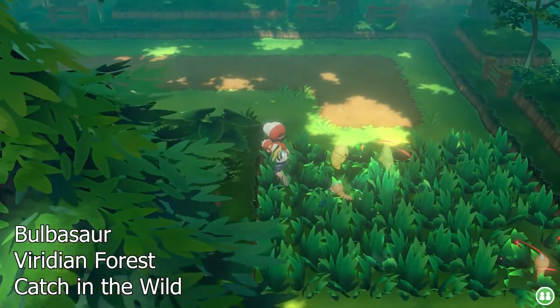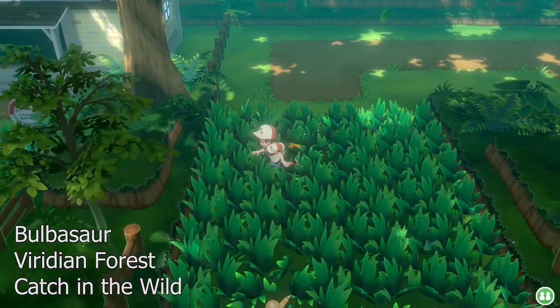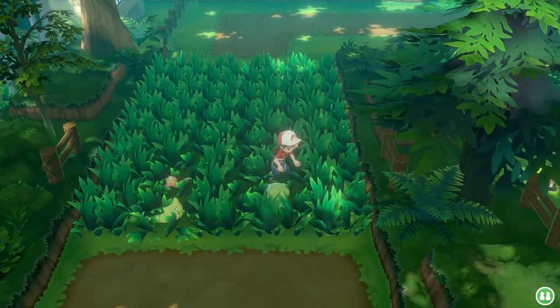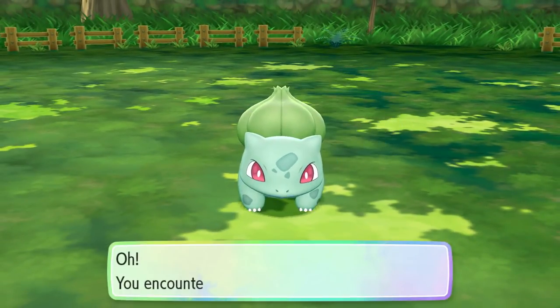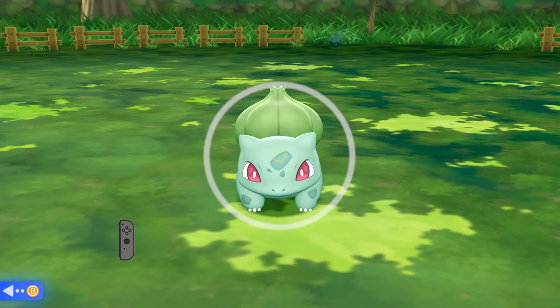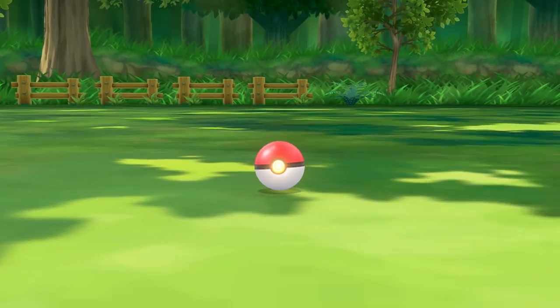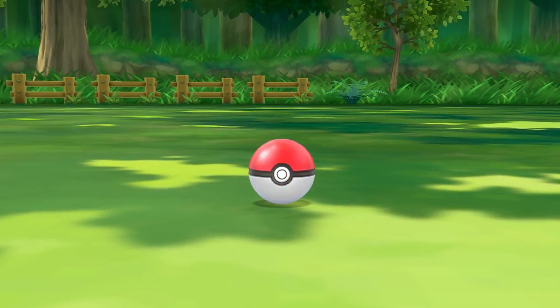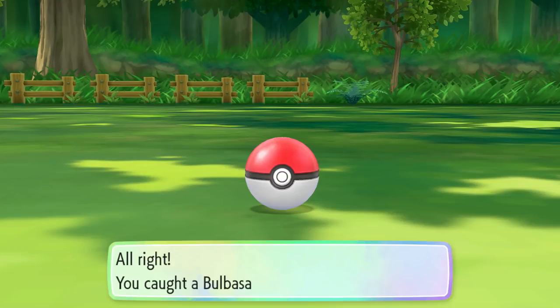The first Kanto starter available to acquire is Bulbasaur. And as crazy and blasphemous as it sounds, you're actually going to be able to catch him in the wild. He is located in the Viridian Forest — just walk around for a while and eventually one will pop up and you'll have your very own Bulbasaur. Quick and easy, just catch him with the Pokemon Go system and add him to your team.